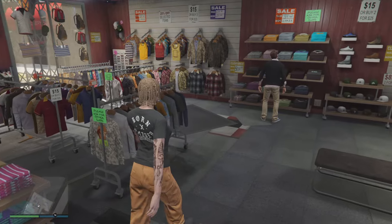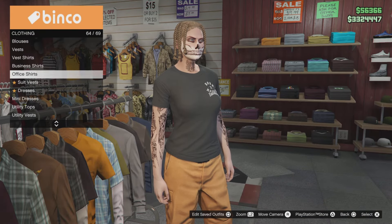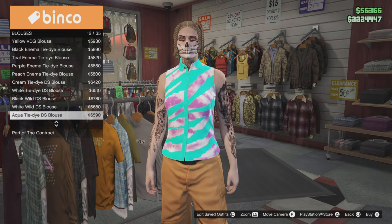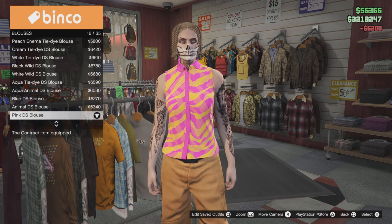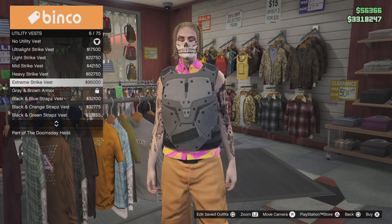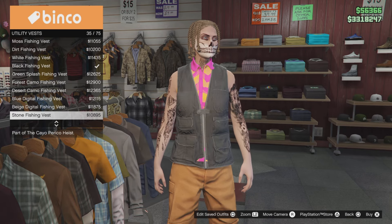That will show your outfits, but like the video — links are down below. I'm going to drop links for the joggers. Start over at blouses: select the pink DS blouse number 16, the pink and orange one. Then go down to TV glasses and select the peach camel plain carrying, all right.